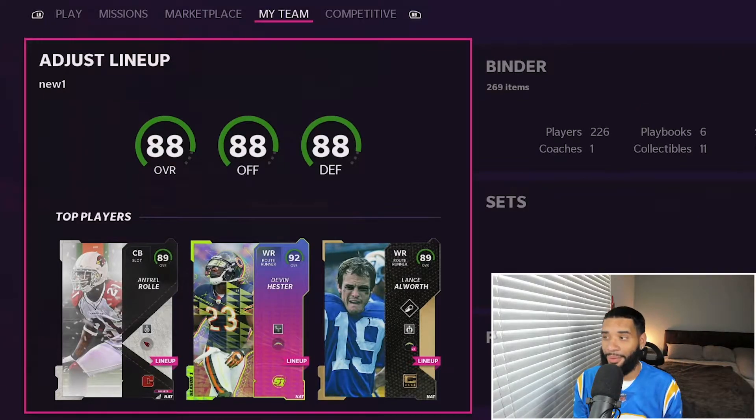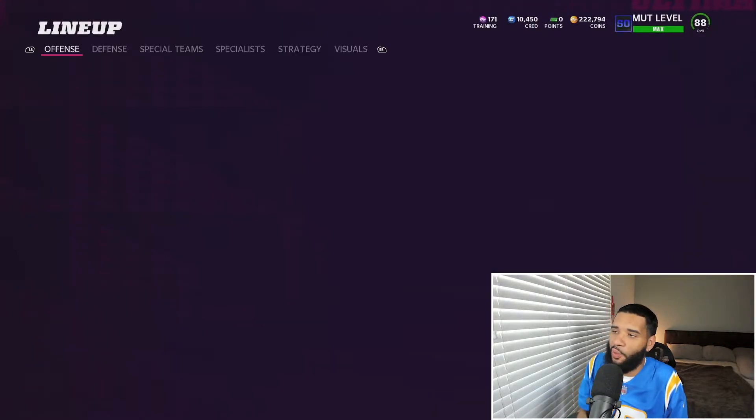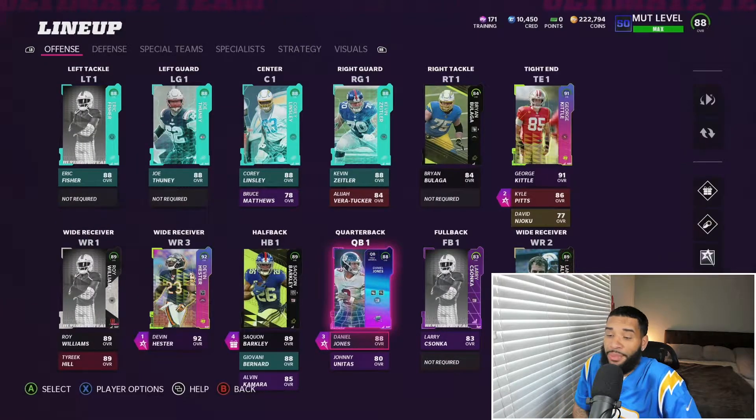88 overall across the board, level 50, we got 220 coins stacked up — not too much, because I've been doing sets. I'm gonna show you the lineup and see what we got.